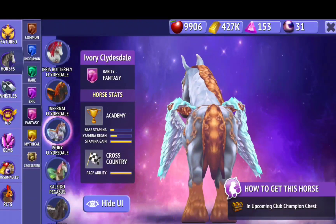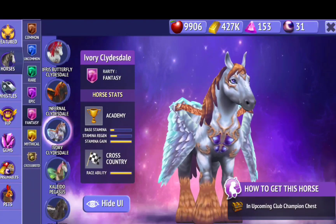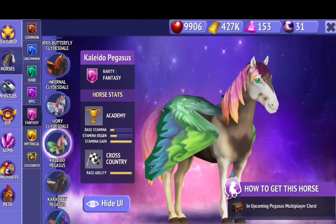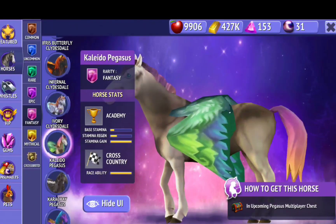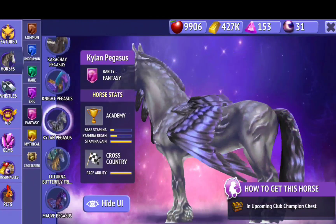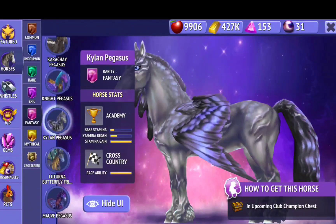Ooh, this one — I want all of these. Almost all of them are like in an upcoming chest. I don't know how to get them, but we'll try. And this one, I think it's new too — it's kind of simple, it's like rainbow. And this one is new too, I think. I don't know, but I haven't seen these before.